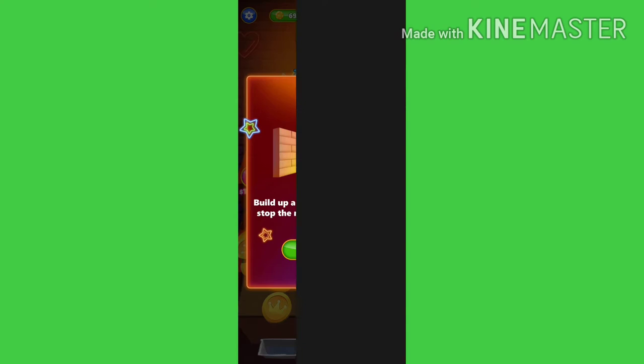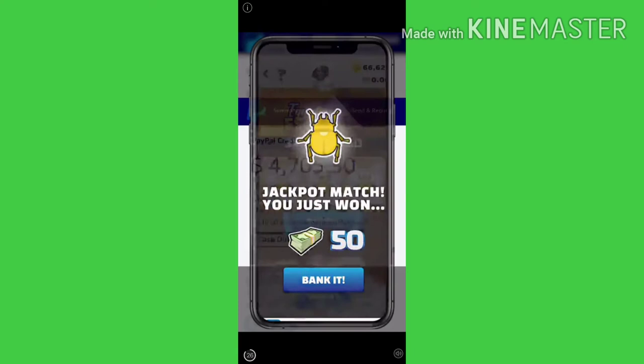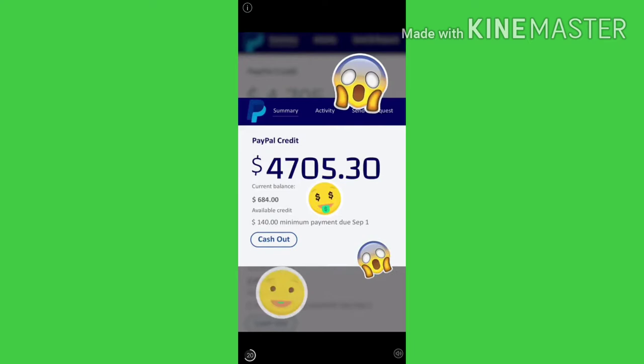Para po maiwasan natin na malaglag yung mga coins or nickel sa gilid, maglalagay po tayo ng wall. I-click naman po yung wall na nasa right side. Makikita nyo po, kailangan po muna natin manood ng ads para makakuha po tayo ng wall. Pero pwede naman po tayong mag-imbak ng mga walls para pag gusto nating maglagay ng wall, hindi na po natin kailangan manood ng mga ads. Makikita nyo po yung ads, mayroong timer sa baba, antayin lang po ninyo na matapos siya.